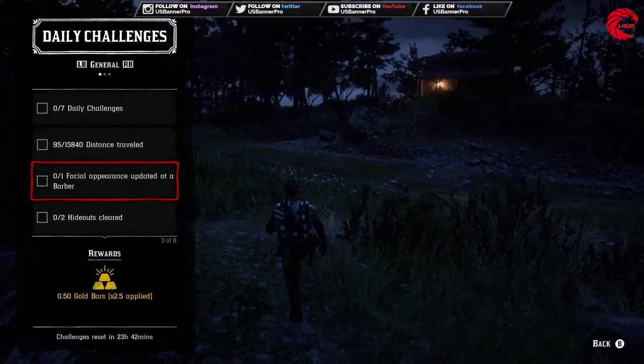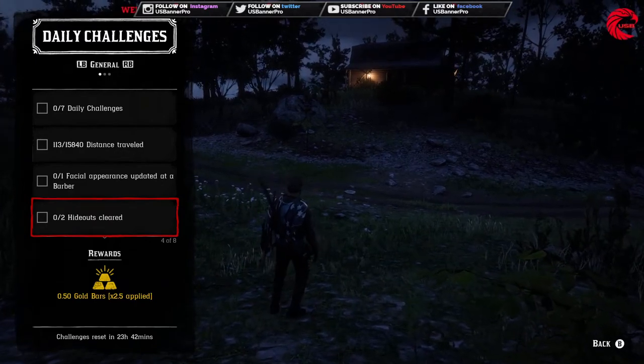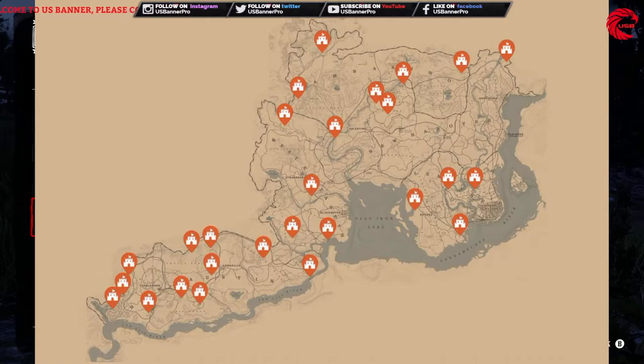Go to any barber and update your facial appearance. After that you have to clear two hideouts. If you don't know where the hideouts are, these are all the locations — they pop up randomly, so go to these locations and check which one is active right now, and you can clear two hideouts.